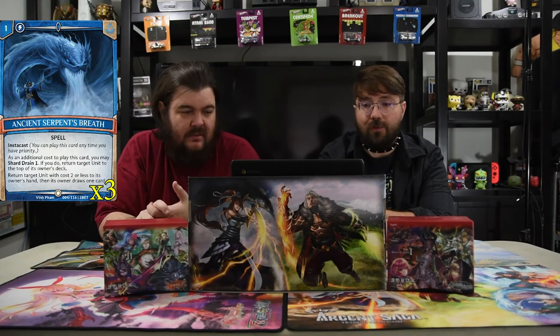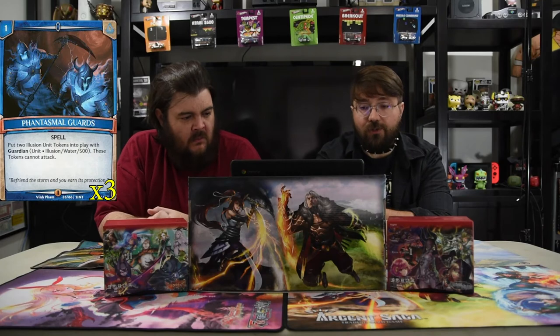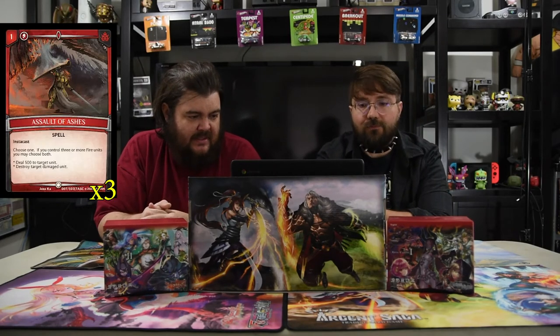Also super strong is Phantasmal Guards — a one-drop spell. Put two illusion tokens with 500 power and guardian. They cannot attack, but that's okay — you just want to keep going and get to the late game.